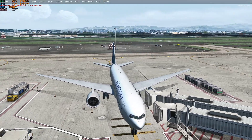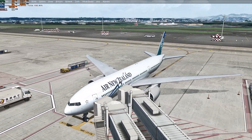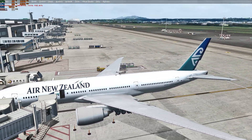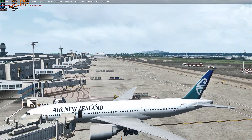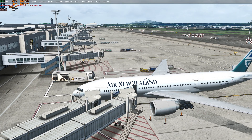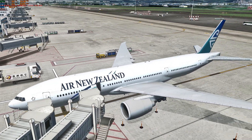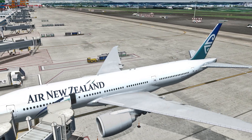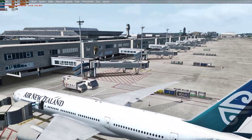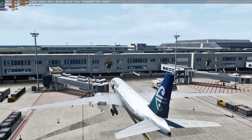I bought a 2TB Samsung 860 EVO SSD, did a fresh install of P3D, installed everything again, and noticed it was much better — it loads much faster compared to the hard drive. I knew it would be faster but never had the money before. After moving to the SSD everything looked great, but I still noticed some stutters remaining, so I decided to test some additional things.